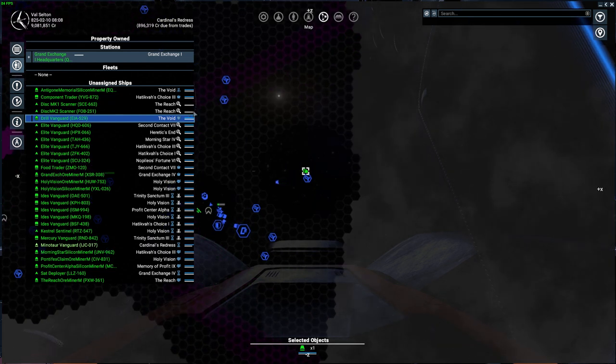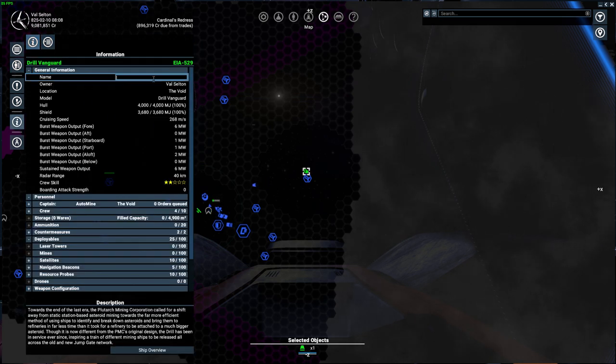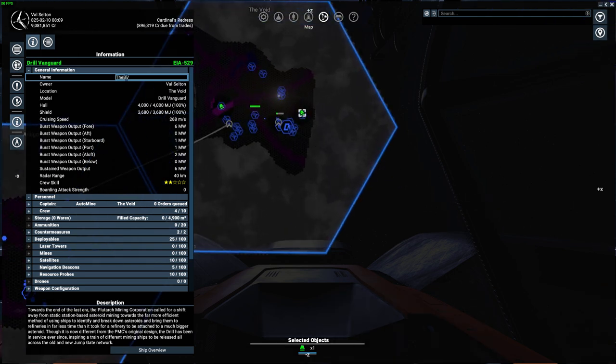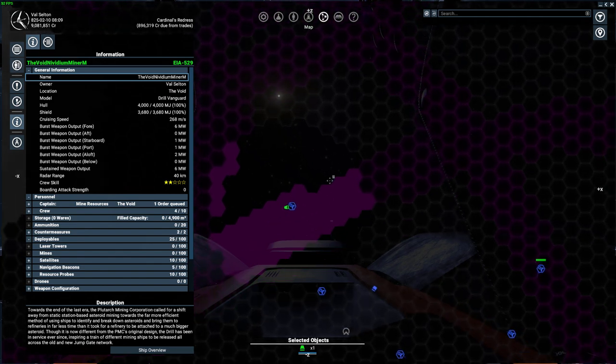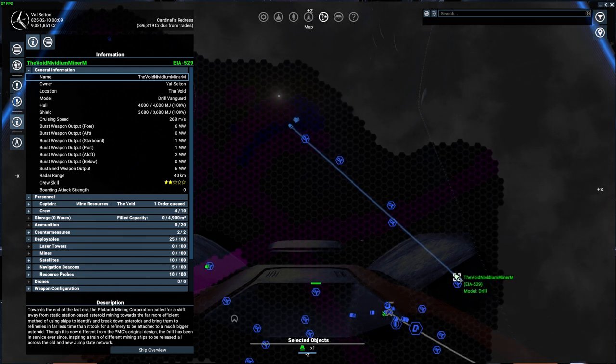He's now happy to go and start mining somewhere. We should also rename him according to naming conventions: I started him at The Void, so I'll call him 'The Void Nividium Miner M' so I know where I started him, what he's mining, and that he is a miner. There he is — he's happily set a course and found an asteroid, heading off to mine.